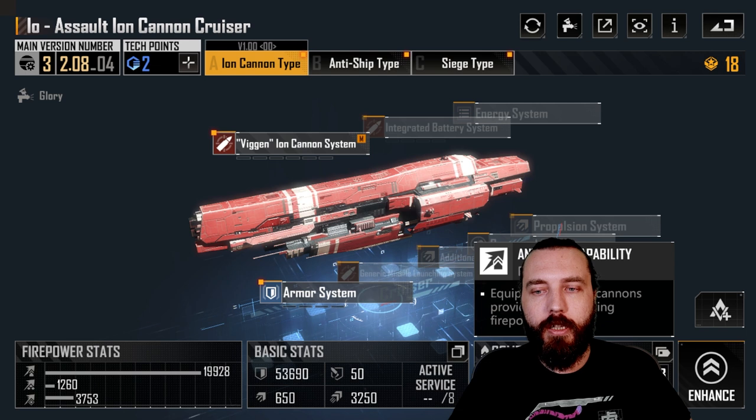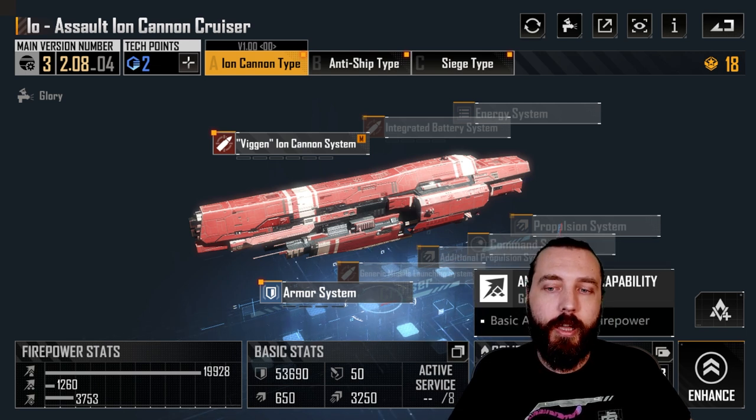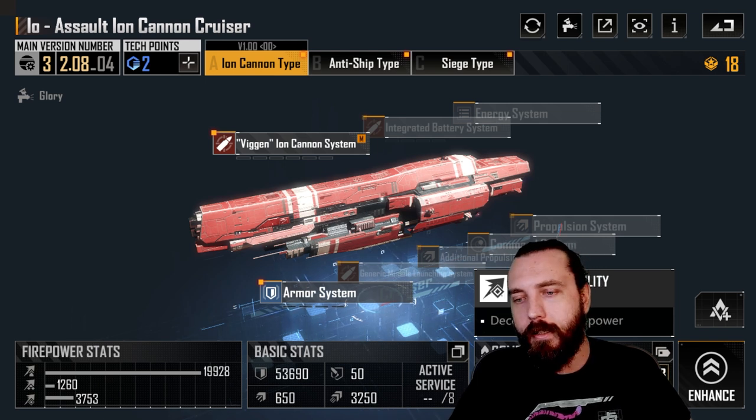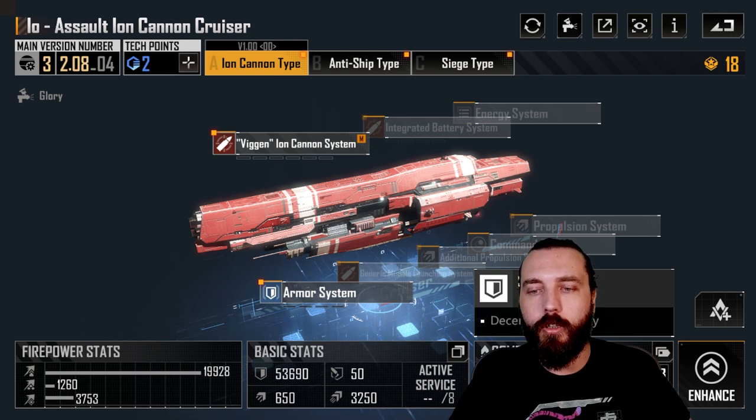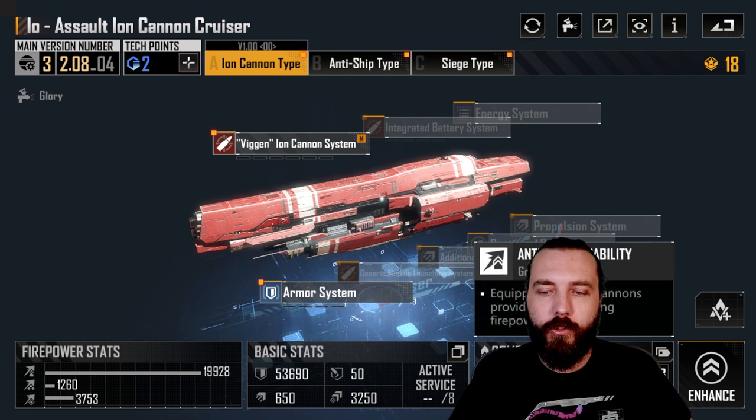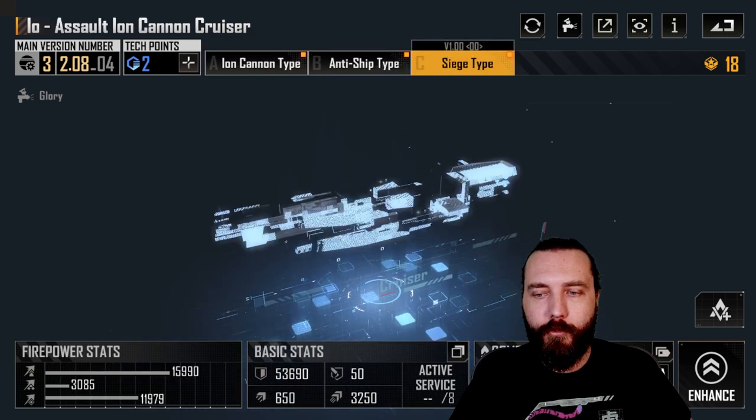There's also a production info button showing the cost and build time, which takes into account cruiser dockyard upgrades and any bonuses applied. Down at the bottom are combat roles — for example, anti-ship capability grade A and anti-aircraft capability grade C — giving you an in-game ranking of how good the ship is at each role.